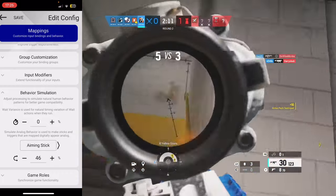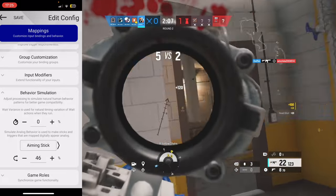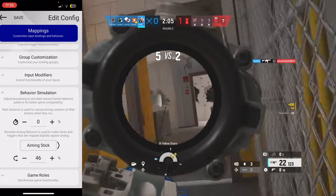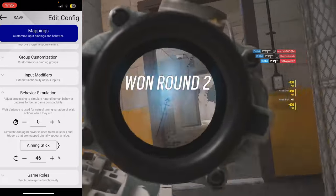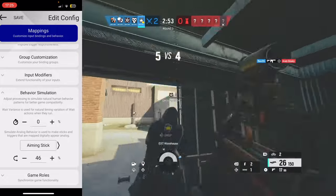My personal settings are 46 and 49, and I do not get mousetrapped in Rainbow Six Siege. You can try these, but guys, these will not guarantee that you will bypass mousetrap. If you have any questions, go ahead and message me on my Twitter — the links to all my socials are down below in the description.